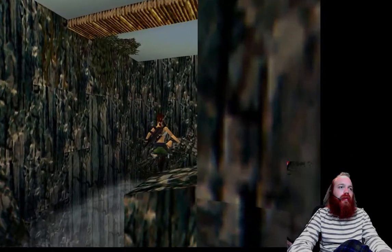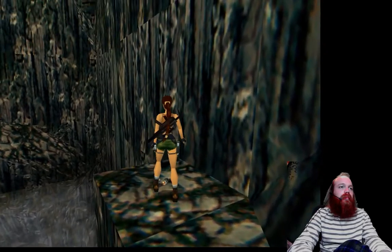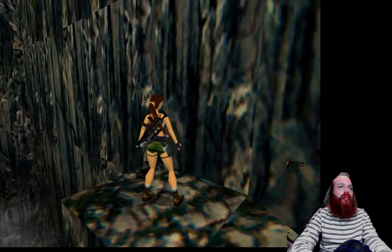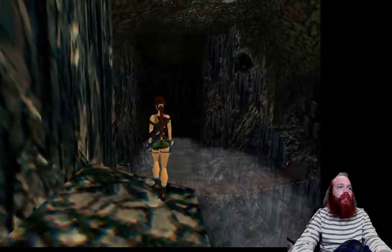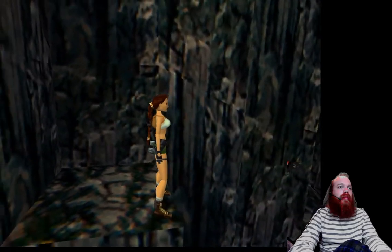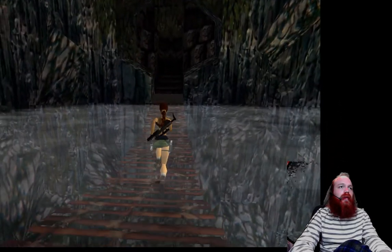From here, Lara can jump to this rock — yep, that's the second secret. Go ahead and come back over here, jump to here, then jump to the bridge. Go ahead and go right — there's two ways, left and right. I don't believe there's anything to the right.